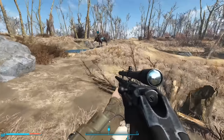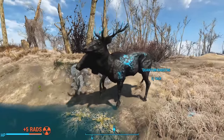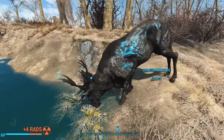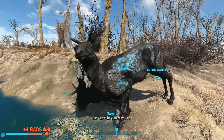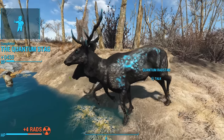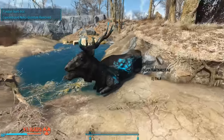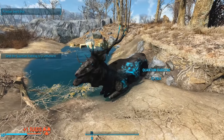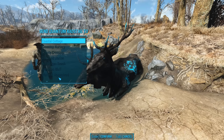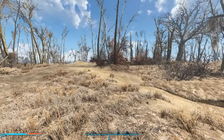The other option is to feed the quantum radstag. He's not flighty — apparently he's used to seeing humans. Heading forward, we can hand him a bottle. He gulps it down. Preston likes that, and we complete the quest: The Quantum Stag. He then lies down for a bit. If we talk to him again, we find an option to send him to one of our settlements. We'll send him to the Kingsport Lighthouse, and he turns around and heads that way.